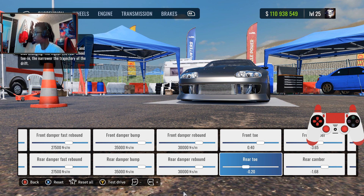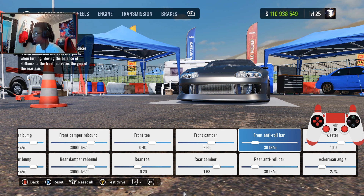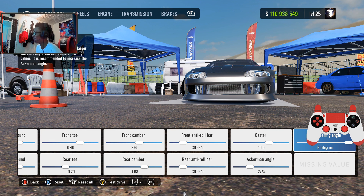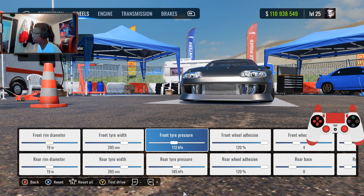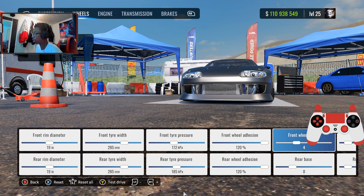Front toe 0.40, rear toe negative 0.20, front camber negative 3.65, rear camber negative 1.68, front and rear anti-roll bar 30, caster at 10, Ackerman angle at 27. Max steering angle is 60 degrees for the wheels. Front and rear rim diameter are 19, front and rear tire width are 285, front tire pressure 172, rear tire pressure 185.